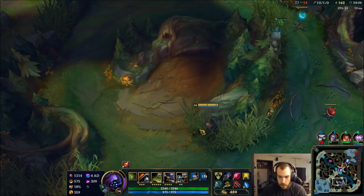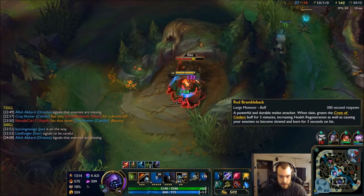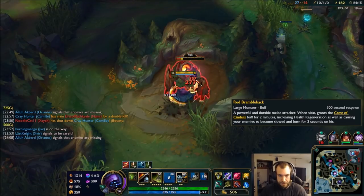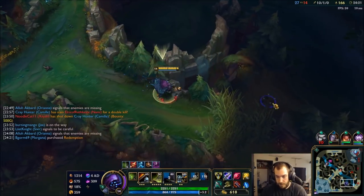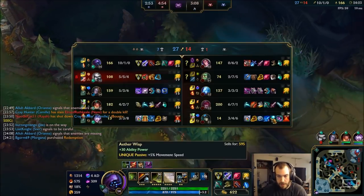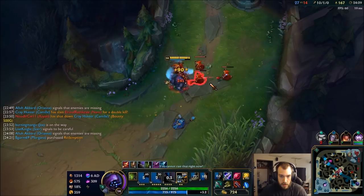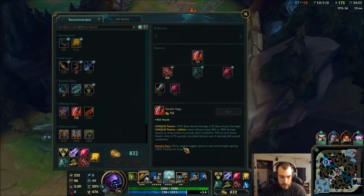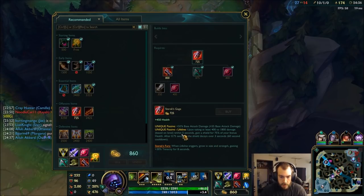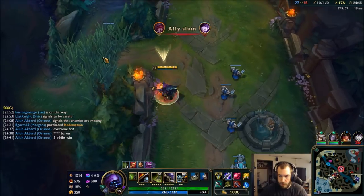I'll get my Sterak's and get my Rageblade — hopefully this game lasts long enough for me to get Rageblade, it's an expensive item. Fiora's not worth anything. Clear this wave, go get my Sterak's. Sterak's will give me some tenacity too, which is nice — when it procs you get 30% tenacity. Keep pushing, see if blue buff's there.